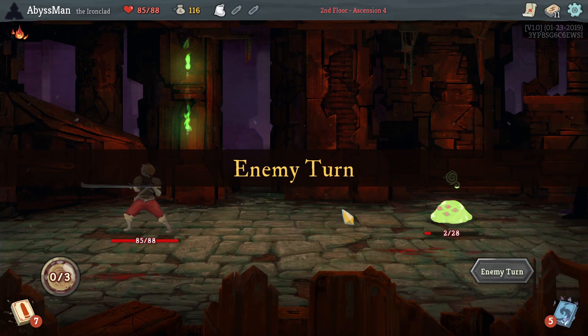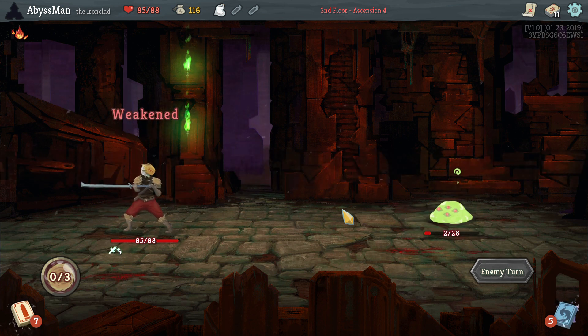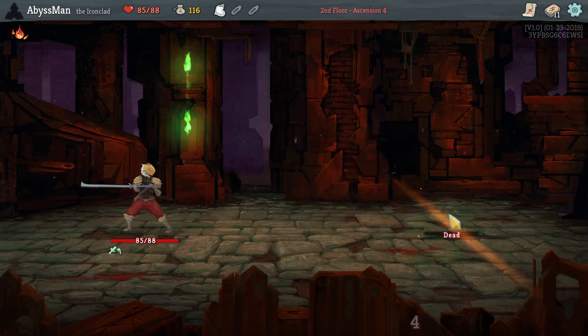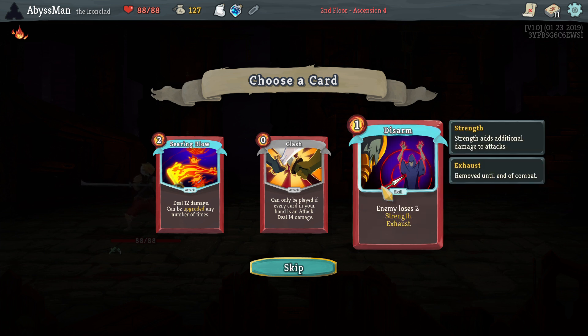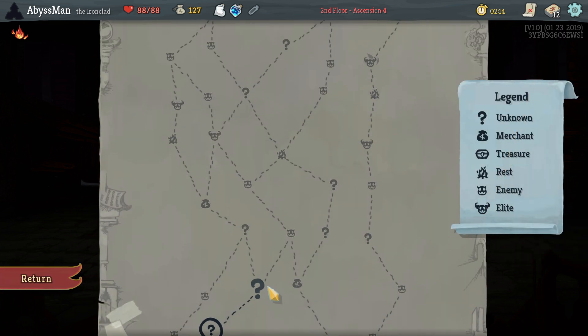This way you'll die next turn. Whew, thank goodness we got that Strike. Hmm, we already have a Searing Blow, so I think in this case it's better to just take stuff that can make sure that we don't die.